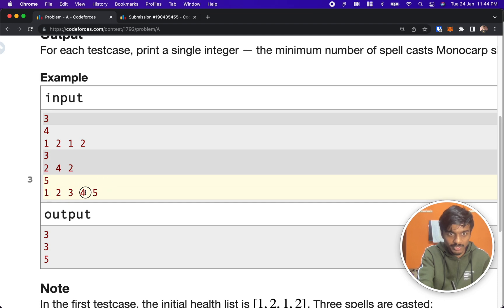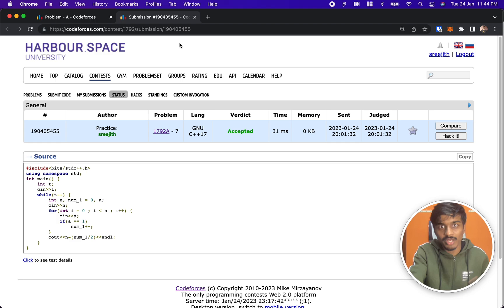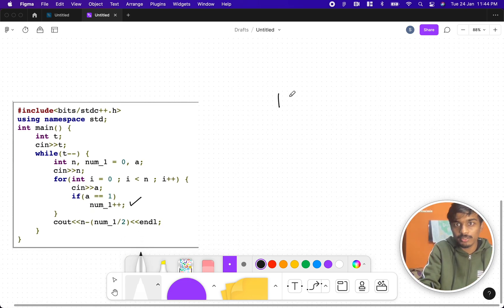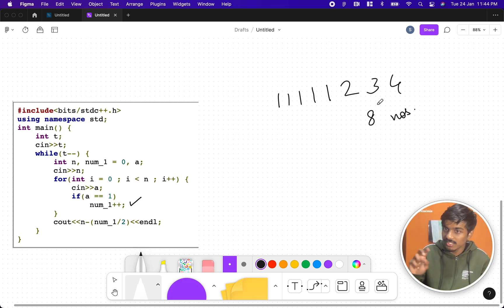Here one doesn't have a pair, so we kill it directly — that's five total. Now let's walk through the submitted code. We take the same example. We have eight numbers. The logic is: whenever you see a pair of ones, consider it as a single kill. So you count the number of ones — num1 stores five, meaning five ones are present.